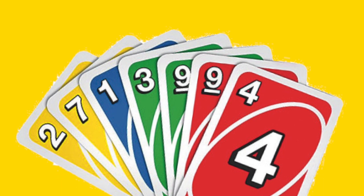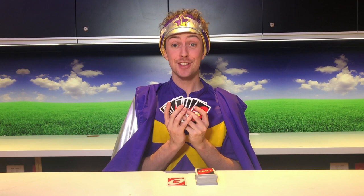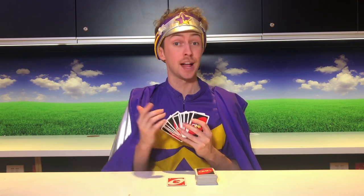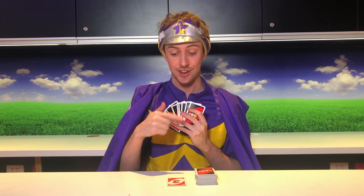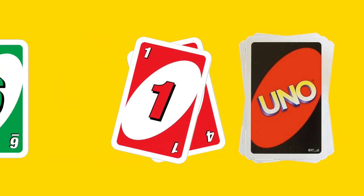Place the cards face down in the centre of the table. Each player is then dealt seven cards. Flip a card from the deck so it shows its value and colour. The player to the left of the dealer starts. Each player attempts to place down a card from their hand onto the top most facing card on their turn. The card they play must match either the number or the value of the card.